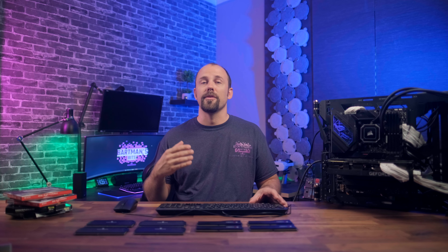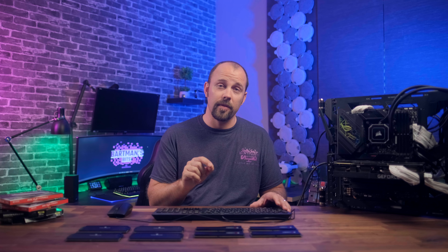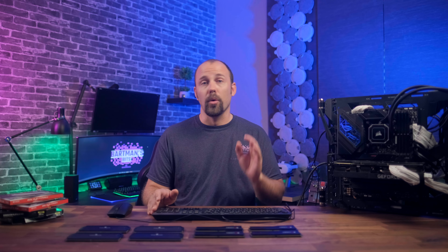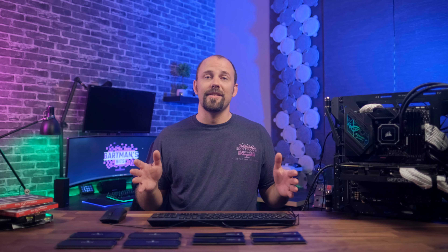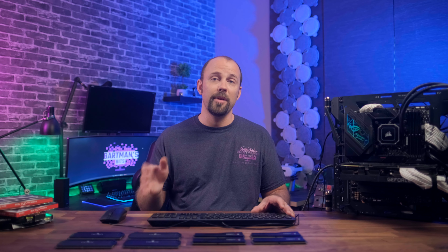Intel's Alder Lake CPU unlocks the use of DDR5, which brings with it much faster speeds. Intel only officially supports up to 4800 mega-transfers per second — and for the purposes of this video, to reflect what is shown in BIOS, I'm going to be using megahertz instead, so 4800 megahertz. Anything above that is technically an overclock even though the RAM manufacturer claims higher speeds.